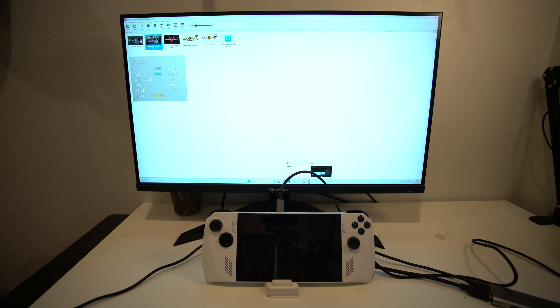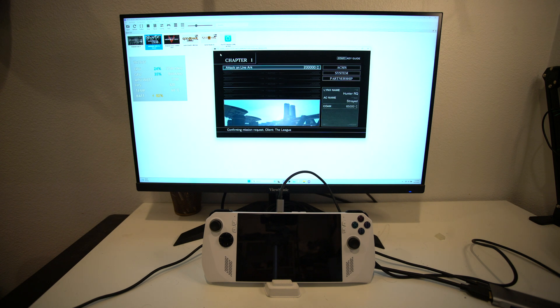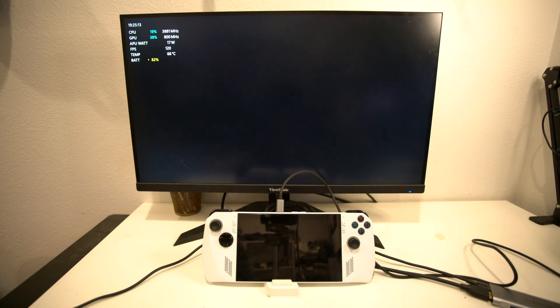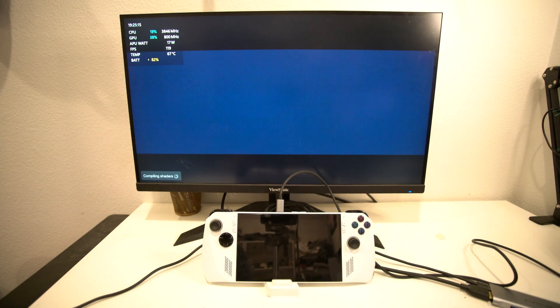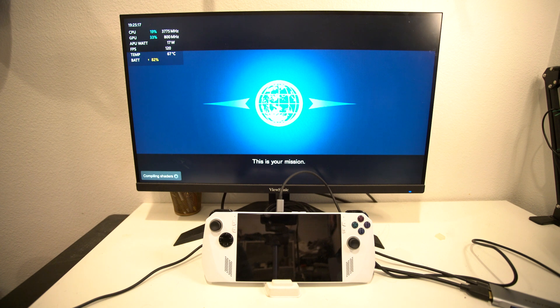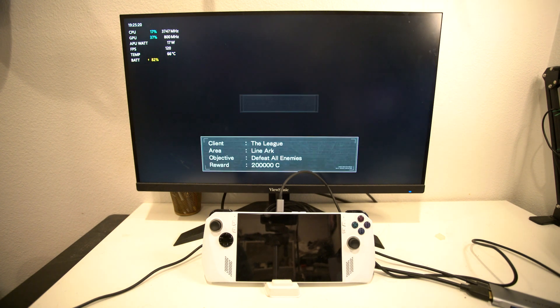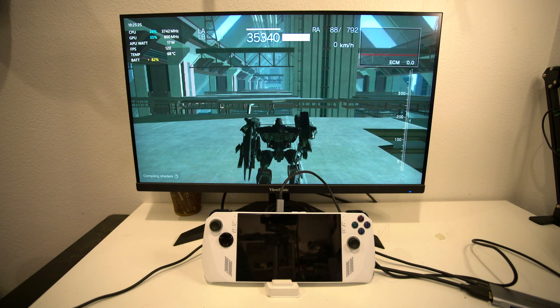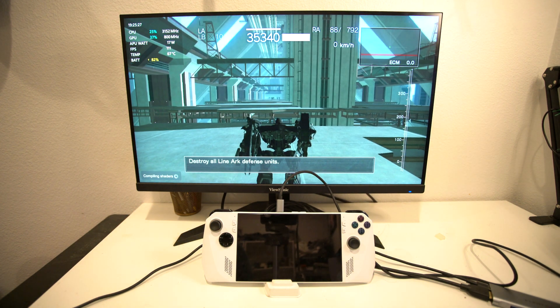Now we're going to go to our game and run at 120 FPS. I'm going to make this full screen and move the overlay to the top so it's not in the way of gameplay. We're going to start our first mission and skip the cutscenes. We are running at 18 watts right now, so if it drops, don't be afraid — we can always bump up the FPS.